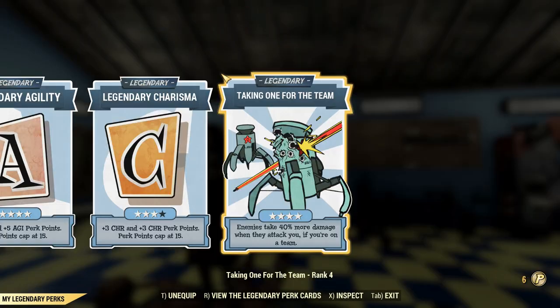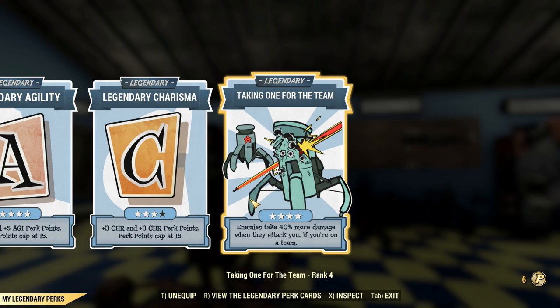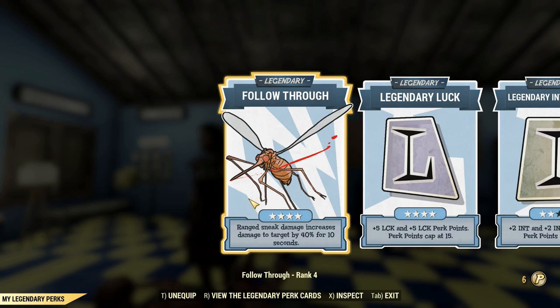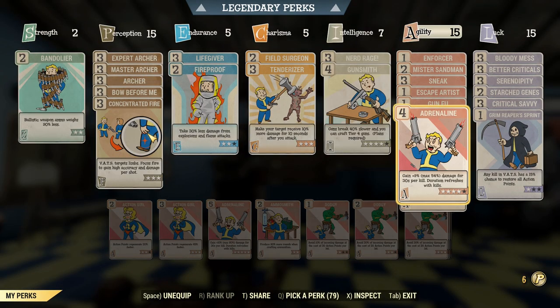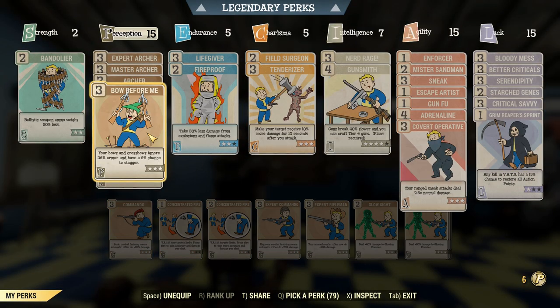Legendary perks are as follows. Got Taking One for the Team, which doesn't work, especially when I'm not in a team — that was dumb. But we've got Follow Through, that's the main one. If we have that equipped, then the magic mosquito of damage will help us when we're sneaking. It's doing about 90% of the work here — it's a good perk. And I think that covers it.